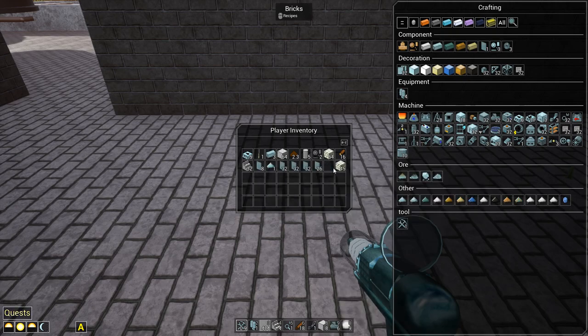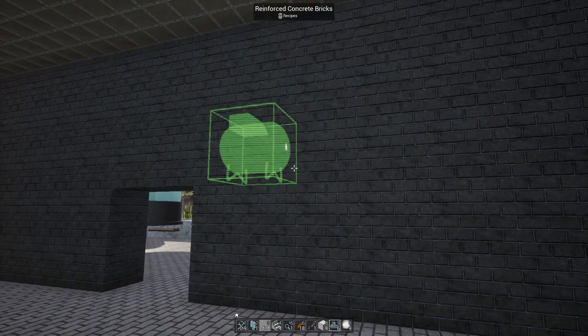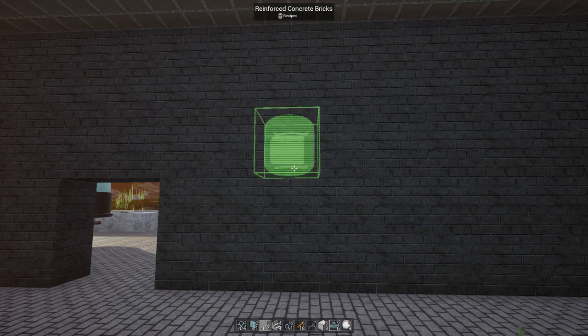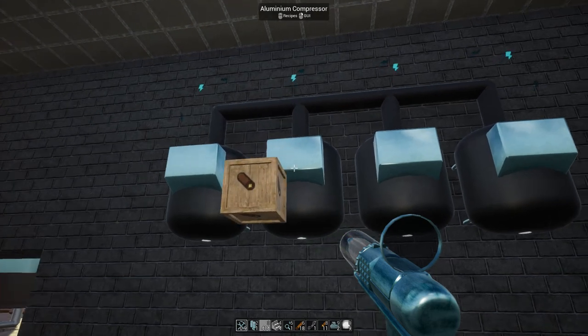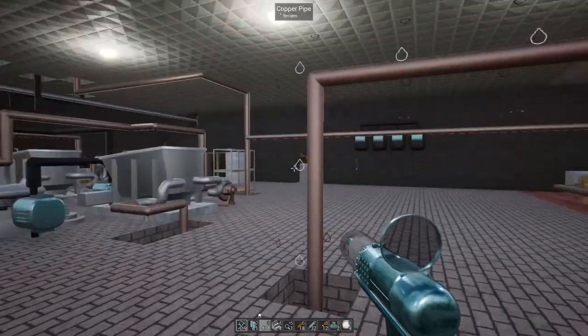We'll set up four for now. These are small — I thought they'd be huge. Power in, air out — simple. Let's mount them on the wall: power going in at the top, air out at the bottom. There we go — three and four. Let me grab some copper, put the power wires up top like so, and then I need to make a whole bunch of pipes.